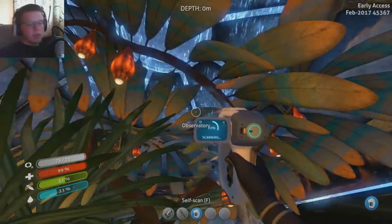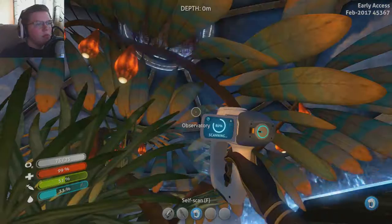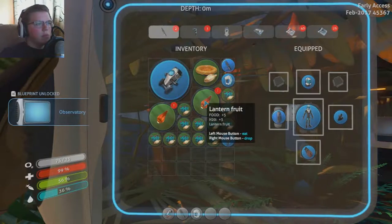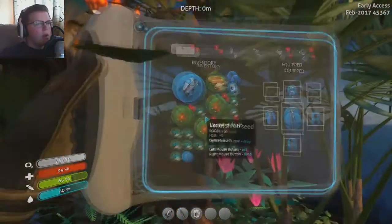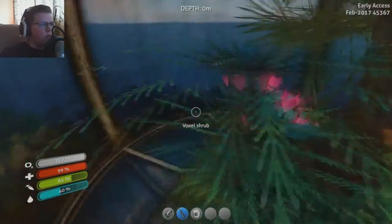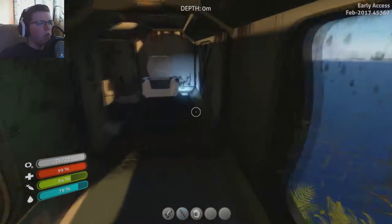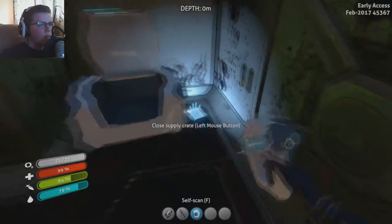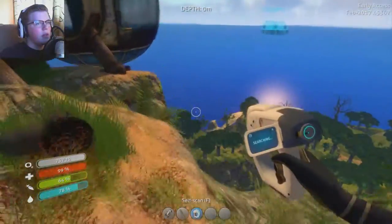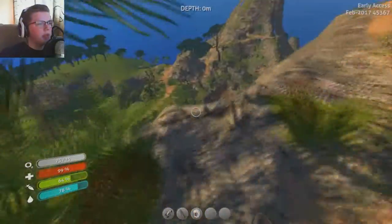Let's observe. Let us scan the observatory. Observing the observatory. Let's eat some more of these. And then I don't know how to grow these, but I might be able to just plant the fruit itself. Maybe. Fern palm seed. Yoink, I'll take that. Alright, let's head over. Oh, and now we can see well. Let's head over to the other one, see what else we can get from there.